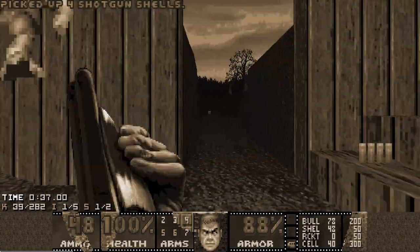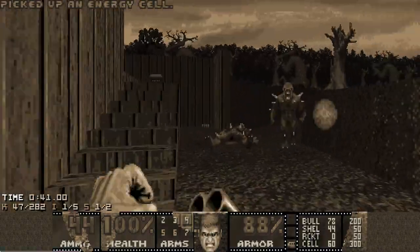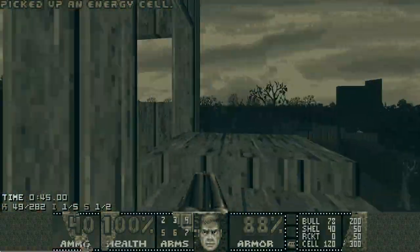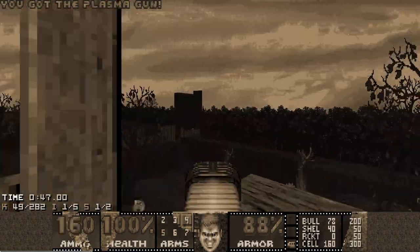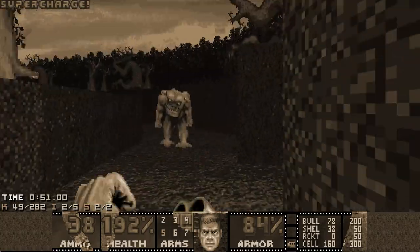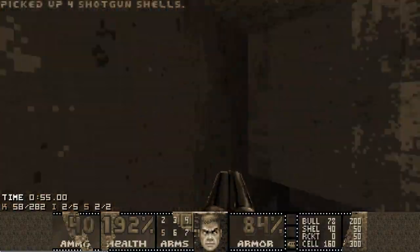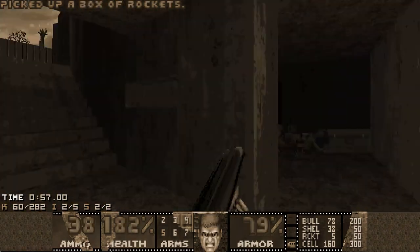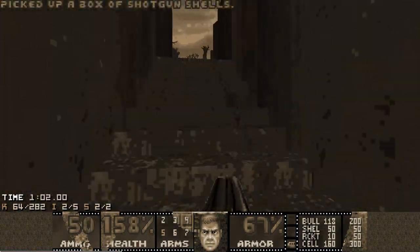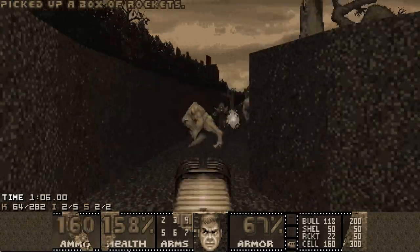Anyway, I'm proceeding to the second part of the map. I'll go for the plasma and the soul sphere secret by climbing this tower. After that I'm going to get all the ammo I can in this area and also grab a rocket launcher at the end of it. Then I will go back and clean up the secret area where I left all the imps and the cyber. Let's get this rocket launcher and go back.